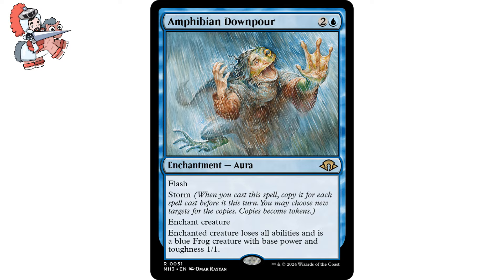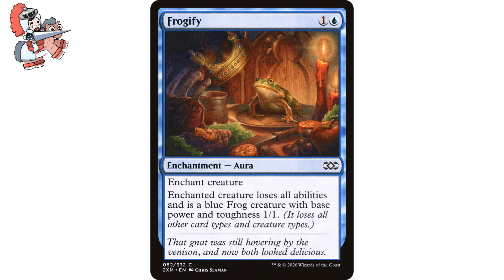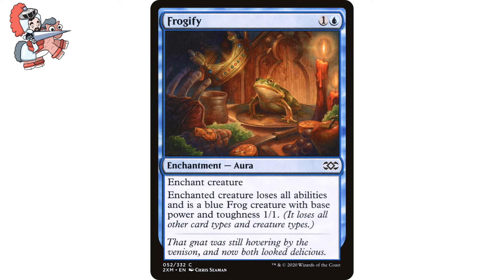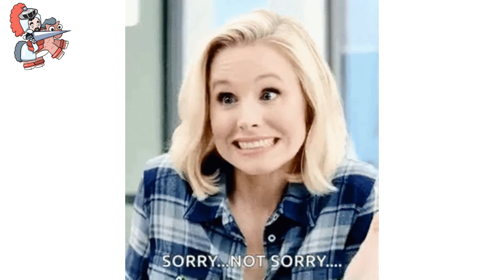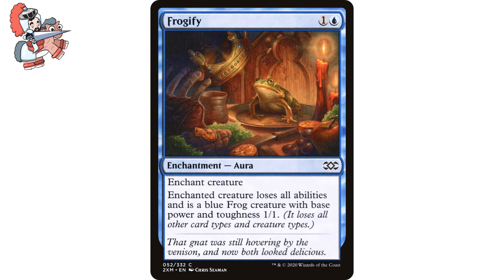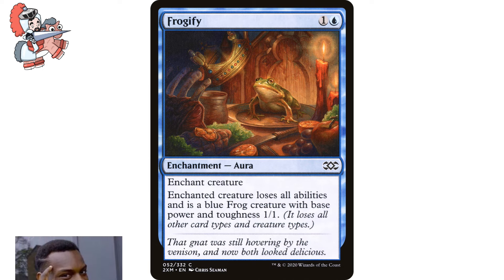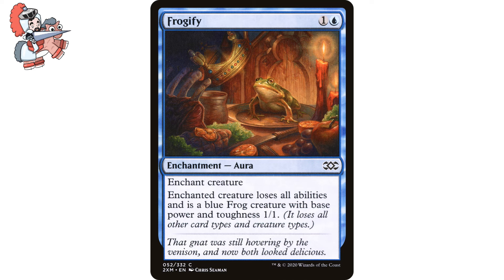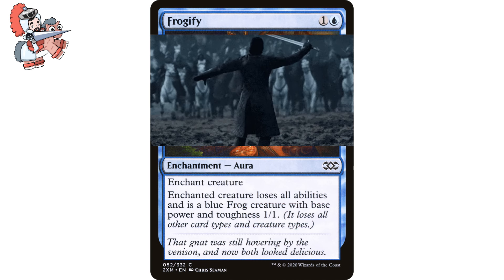Speak of the devil — the card up next is Frogify. One and a blue enchantment aura from Double Masters. It says Enchant Creature: enchanted creature loses all abilities and is a blue frog creature with base power and toughness 1/1. It loses all other card types and creature types. This is just a classic card. I love running stuff like this if I'm splashing blue because personally I think auras are much cooler than straight-up 'destroy target creature' effects. Those types of effects send things to the graveyard where they can be recurred later. And since we don't have many exile effects in blue, these types of cards are a great option since they keep the card on the field and make an opponent go through extra steps to get it back — either through removing the aura, blocking with the creature, sacking it, et cetera.